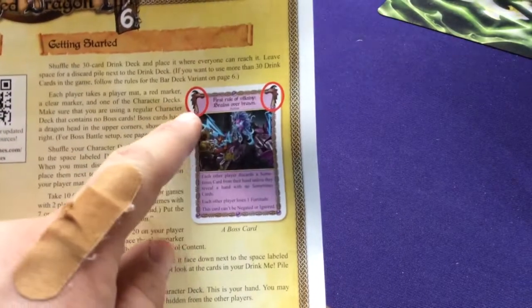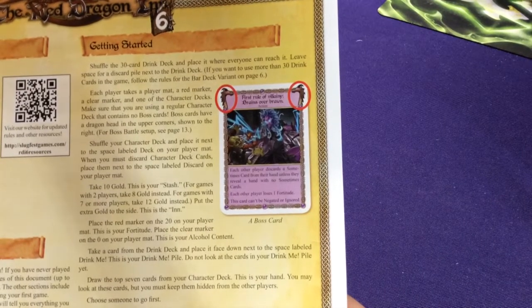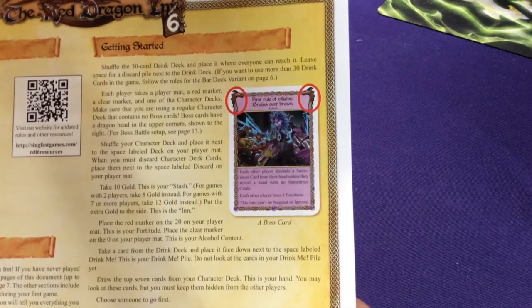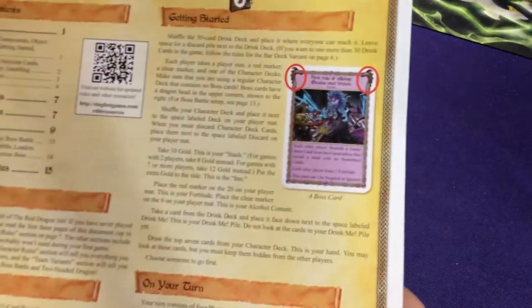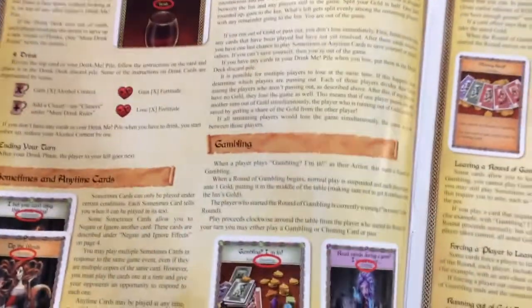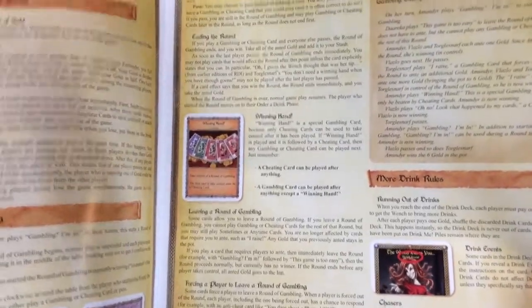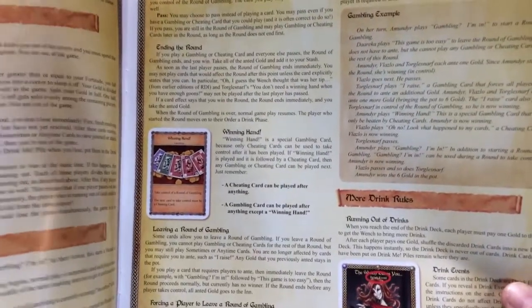Each deck will have possible dragons on the top — that means they're part of the boss deck. So if you're just playing a regular game, don't include these in your deck; you should still have your regular deck size. If you want to play the boss version, you add them in. They're nice and easy to tell apart. The rulebook explains how to play, so if you've never played, you can pick up any of these games and learn.